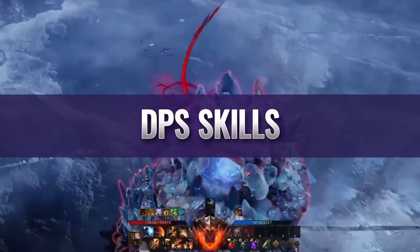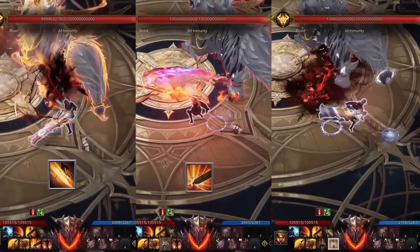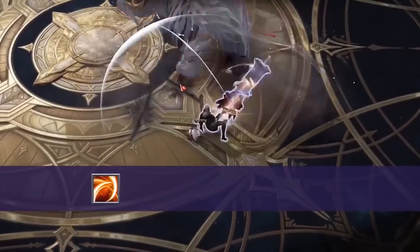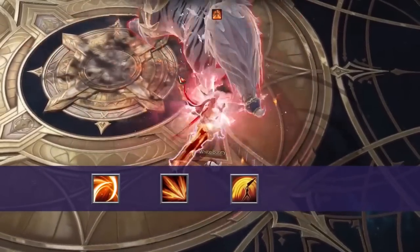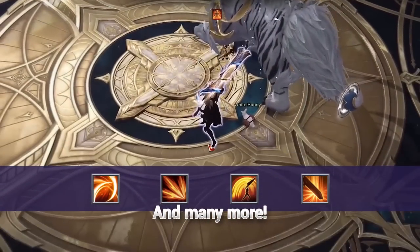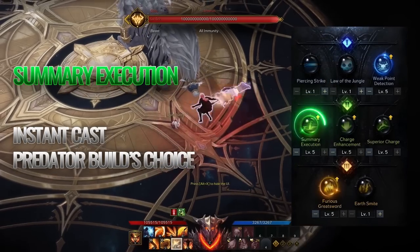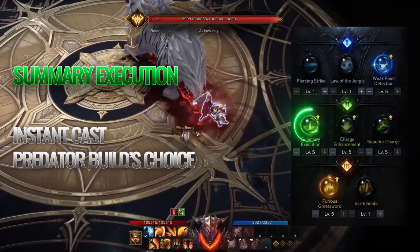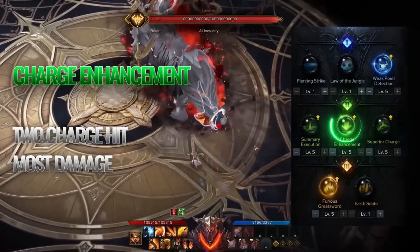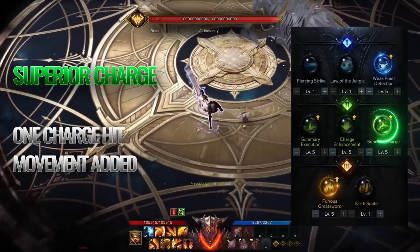Going over the major DPS skills, we have Guillotine, Brutal Impact, and Volcanic Eruption. There are also skills like Furious Claw, Mountain Cleave, Punishing Draw, and Fatal Sword that can be used for DPS as well based on your tripods.